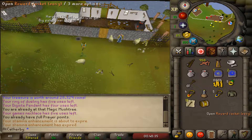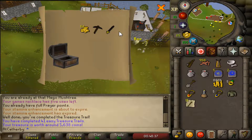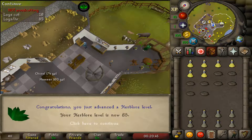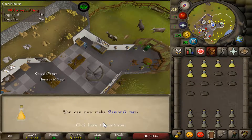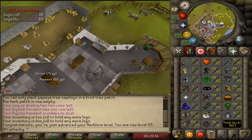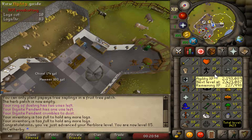Easy clue scroll — junk. 85 Herblore right there — not bad. We can now make Zamorak mix. I don't even know what that does, I never understood what that potion does. But it puts us at 1423 total.